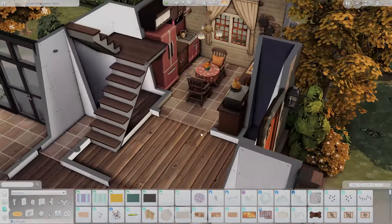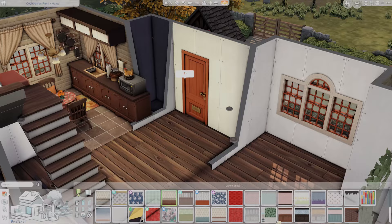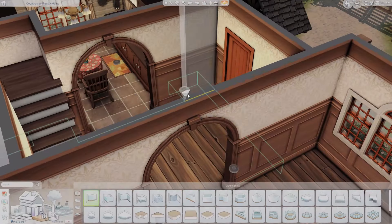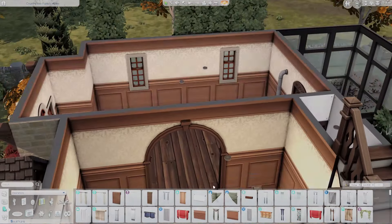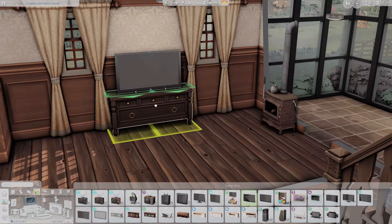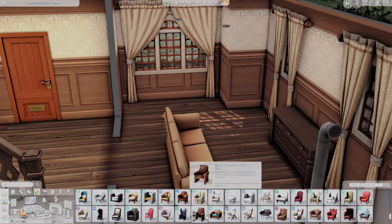I added some decorative pillows to the dining chairs, which I thought was a nice touch. Now I'm picking out wallpaper — I use one from base game with a very pale gold wallpaper and darkish wood wainscoting. I thought it was really pretty for a cottage. A lot of the wallpapers from Cottage Living are a little more playful and cutesy, but this seemed more sophisticated.